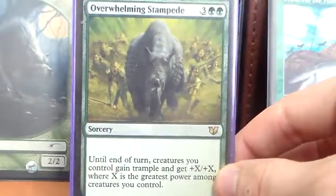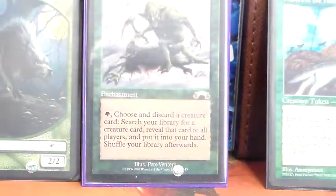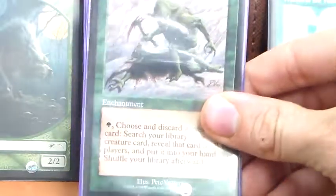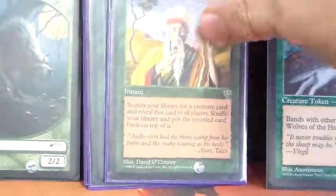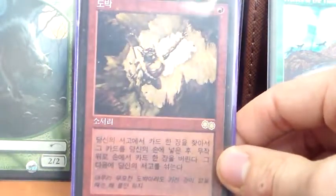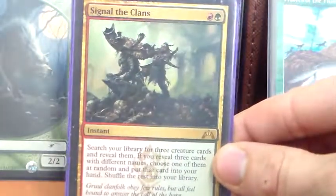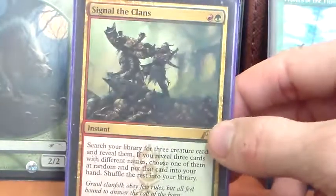It pairs pretty well with either of the Chameleon Colossi we have that just tend to get big. Kodama's Reach as well as Cultivate just go find more land for us. Survival of the Fittest — we can pay G and discard a creature to go find any creature and put it in our hand, so we just discard cards we don't care about and find the ones we do — also available in Gold Border if you want to save money. Worldly Tutor goes to find a creature and put it on top at instant speed. Sylvan Tutor does the same thing at sorcery speed. Gamble goes to find any card and puts it in our hand, but then we discard a card at random so it could screw us over. Selvala's Stampede — we go find our three best werewolves or cards, and hopefully get the one we really want, but either way we end up with something decent for only two mana at instant speed.